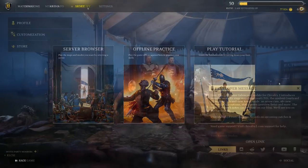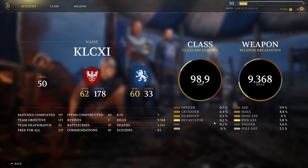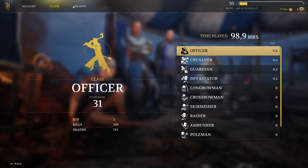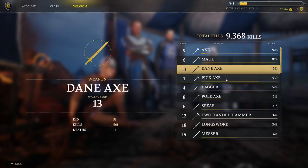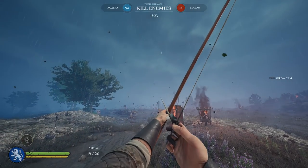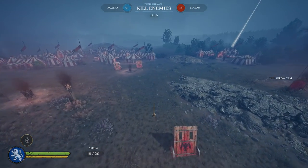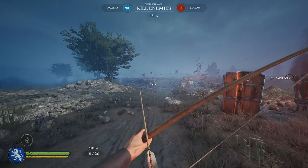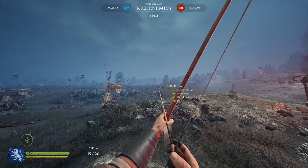With the new UI also comes a stat page where all kinds of player, class, and weapon stats are tracked. This stat page is currently in preview/beta mode and as of now doesn't seem to display stats correctly. Next on the list is the new arrow cam — once you shoot an arrow, you can now press a key to follow it along its path. A neat little thing to play around with, but not exactly a game changer.